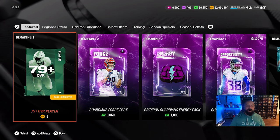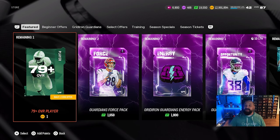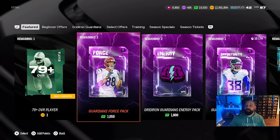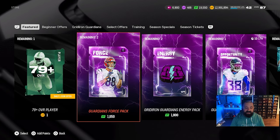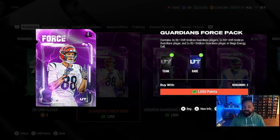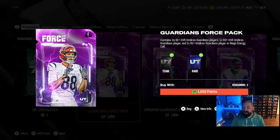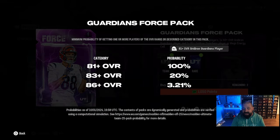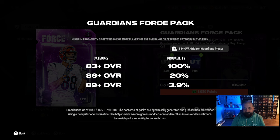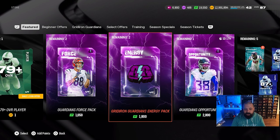MUT Leaks tweeted out some part two pack offer images — Vita Vea and possibly an Eric Kendricks card appear to be coming for part two. For part one, the ten-dollar Guardians Force Pack gets you three 81-plus GG players, one 83-plus GG player, and one 81-plus or Mega Energy Cell option pack. The odds of pulling a higher-overall card out of that pack are not good, so I wouldn't mess with it.